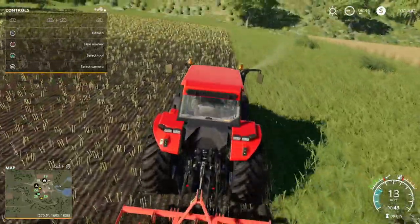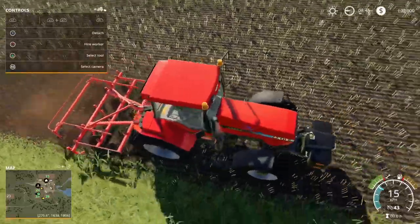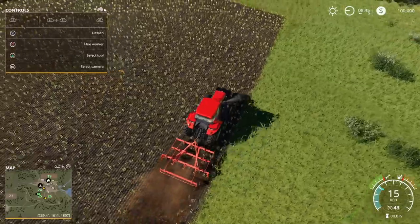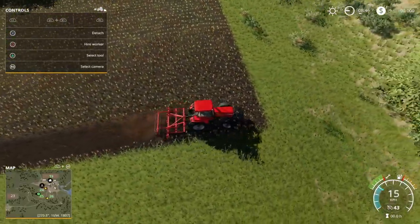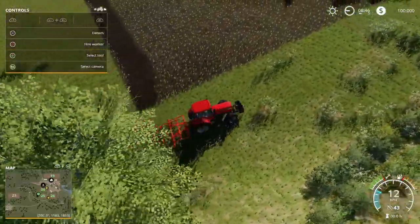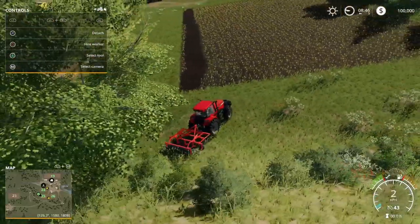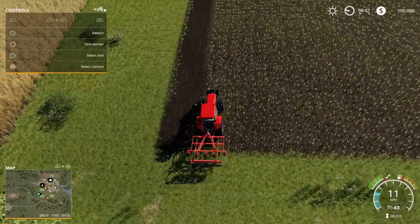It's easy in Farming Simulator to go off a straight line — like I've just done there. I zoomed out using the D-pad — pressing down on the D-pad zooms out. It can be quite annoying if you miss some areas, so you've just got to be careful of that.